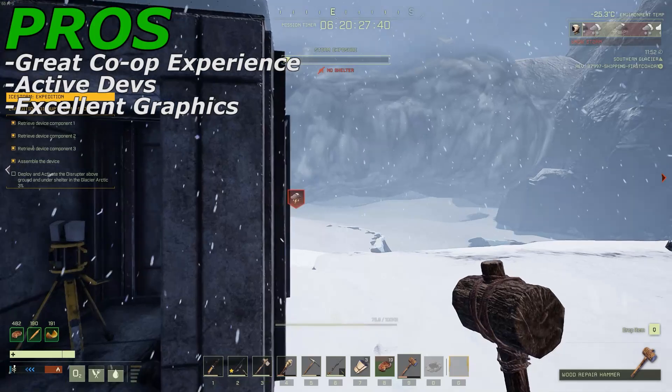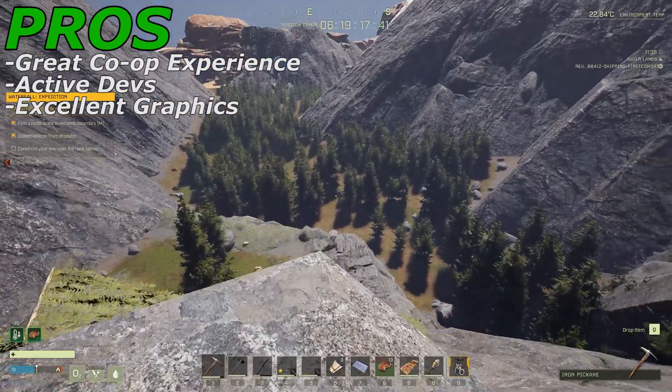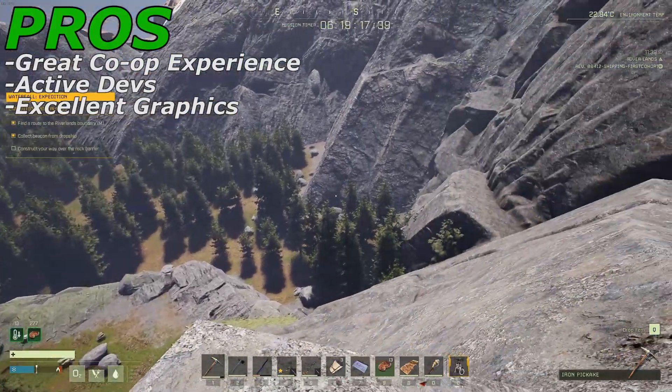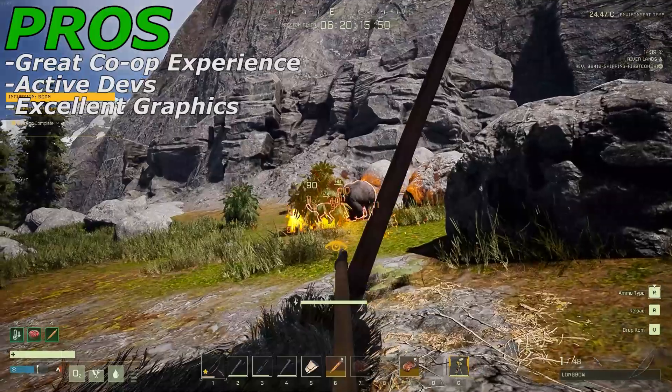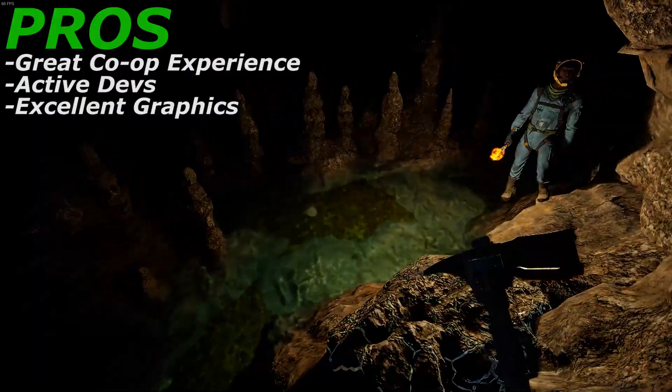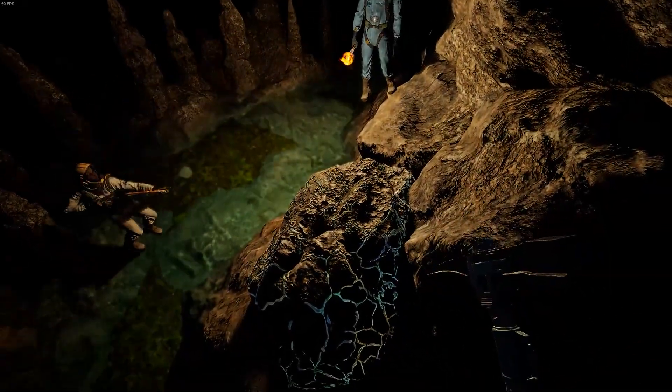And lastly for the pros is that Icarus has some amazing graphics. However, it's going to require you to have a pretty powerful computer if you want to run them on Ultra. To give you some perspective, we were able to get about 50-60 frames per second on Ultra using a 2070 graphics card. However, our friend was only able to get about 45-55 frames per second with the GTX 1650 Super.